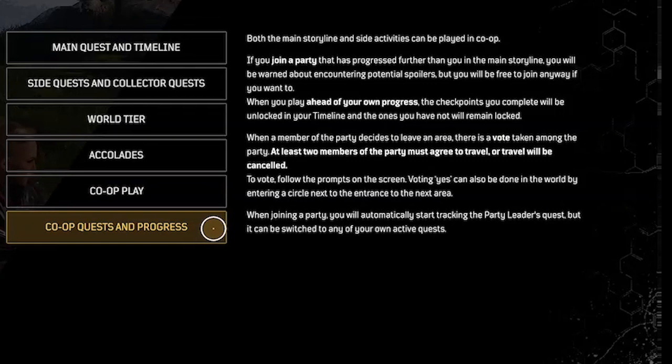Co-op quests and progress: both the main storyline and side activities can be played in co-op. If you join a party that has progressed further than you in the main storyline, you'll be warned about potential spoilers, but you are free to join anyway. When you play ahead of your own progress, the checkpoints you complete will be unlocked in your timeline and the ones you have not will remain locked. When you join a party, you will automatically start tracking the party leader's quest.